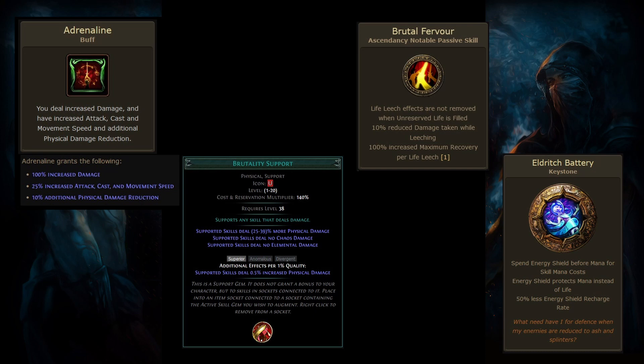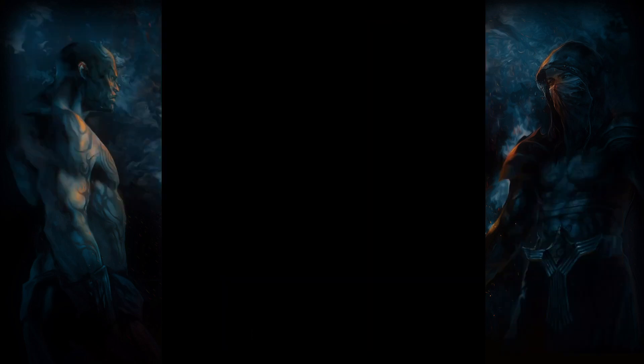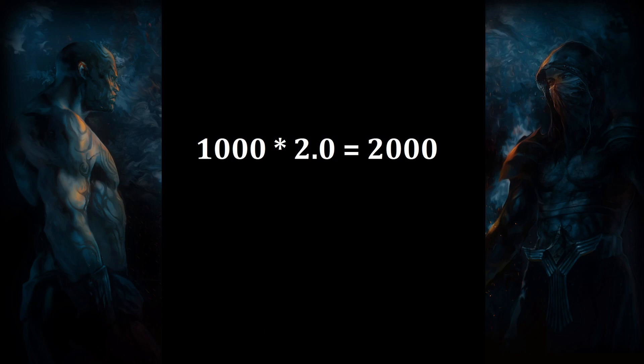So how do these modifiers work exactly? Let's take a look. In this example, let's say we have a skill that deals 1000 base damage. If we have a modifier that grants 100% increased damage and we have no other modifiers, we now have a skill that deals 2000 damage — we doubled our damage.